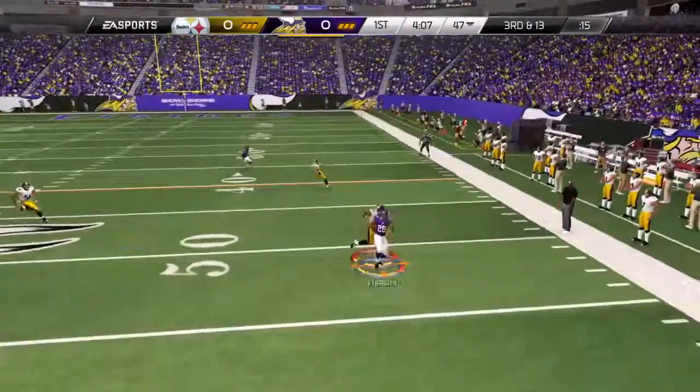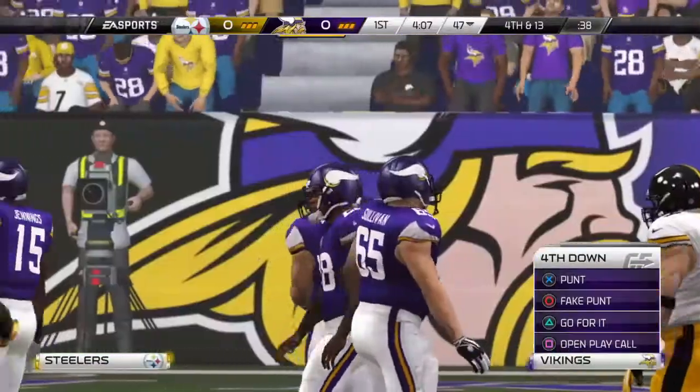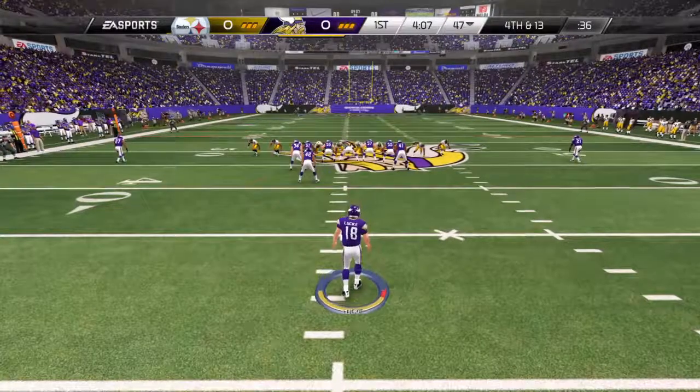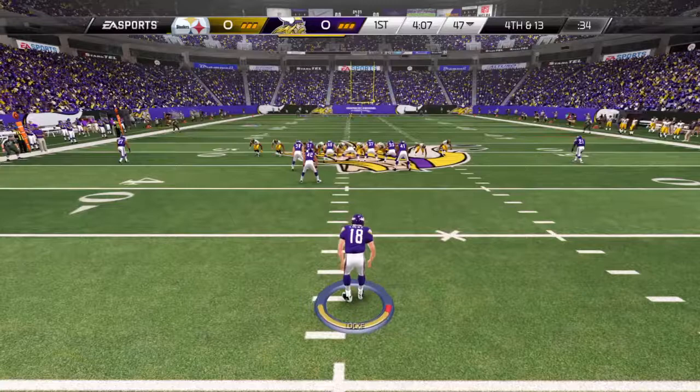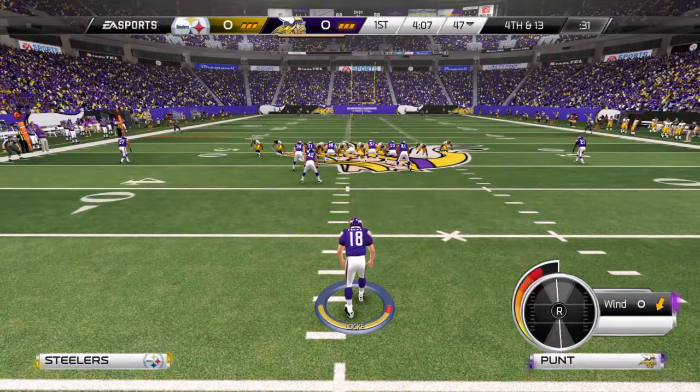Looking to the right side and throwing. What a hit, and the ball falls incomplete. You're near midfield, it's fourth down — what do you do? You punt it. Play field position. Make the other offense drive the length of the field to score.